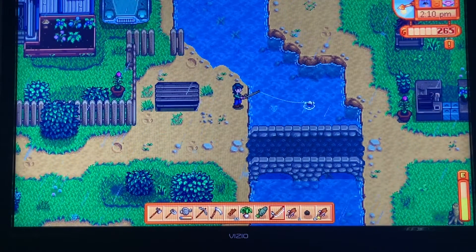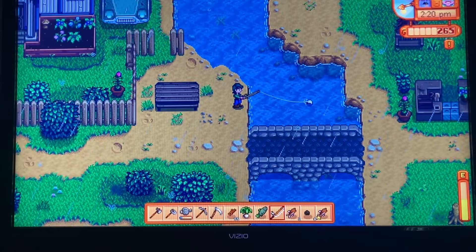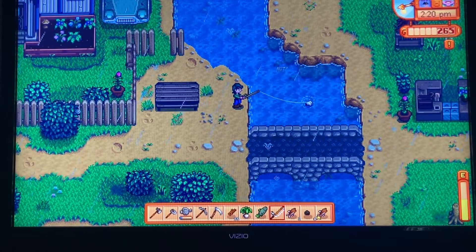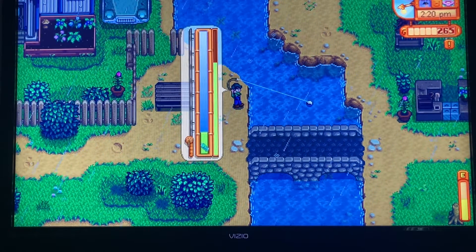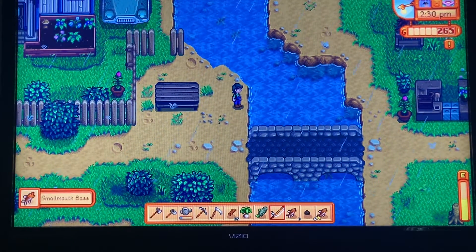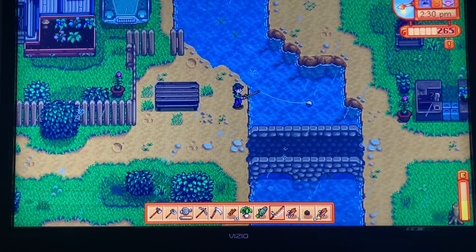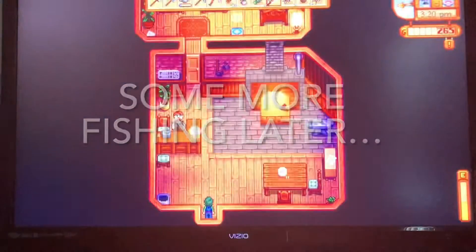I really wish I had more inventory slots because these items are not doing it for me. I could put my hoe in a chest since I don't use it very often. Hello Clint — I need space, I still have so much.